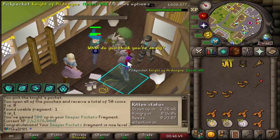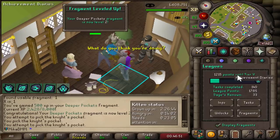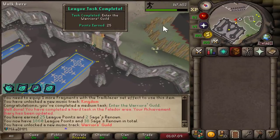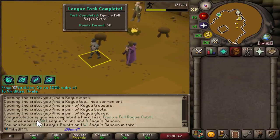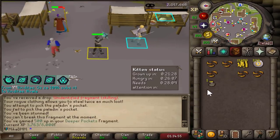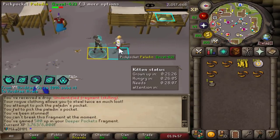Another one — more Deeper Pockets. And that is level 2 Deeper Pockets. There's level 80. I got distracted, but thanks for a free task. Bada bing bada boom — there it is, a hard task completed, 50 points! Skilling fragment. Let's work towards unlocking our Deeper Pockets to the maximum as well.